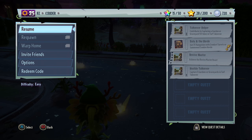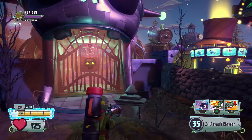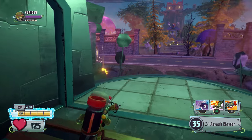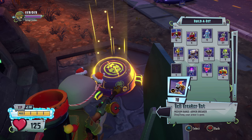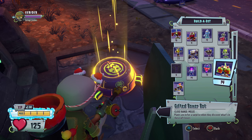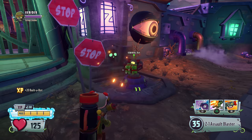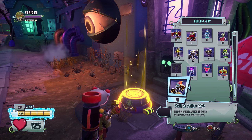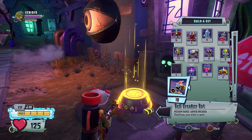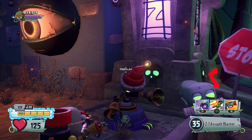Let's go ahead and switch to the zombie side. We're on the zombie side now and we're going to check out the Feast of Us related ones. We got the Gifted Boxer Bot and the Bell Breaker Bot. The Gifted Boxer Bot — plants are in for a surprise when they discover what's in these gift boxes. And then the Bell Breaker Bot — armor breaker, ding dong your armor is gone. So he's like the Loud Mouth Bot I think. Very, very cool.